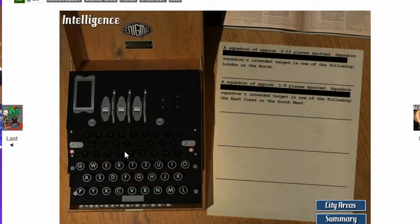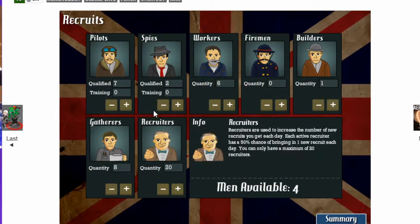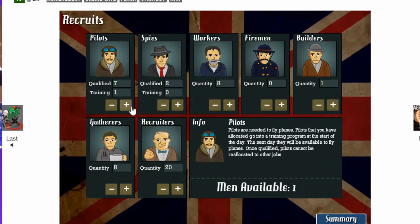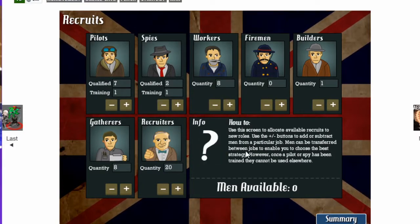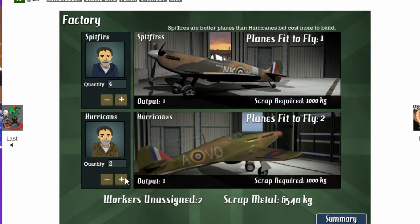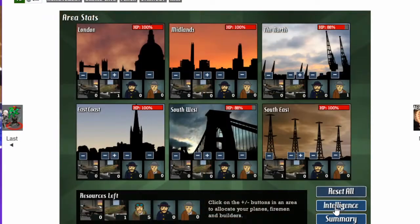You cannot convert spies back. The other pilot people, you can reallocate them if needed. The characters just change their wigs and outfits and take on new duties. You need 3,000 scraps a day. Intel says East Coast, Southwest, London, or North.